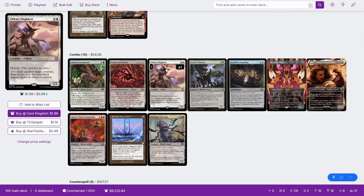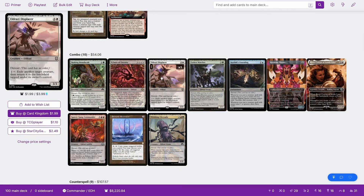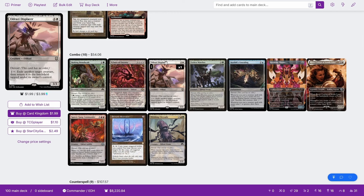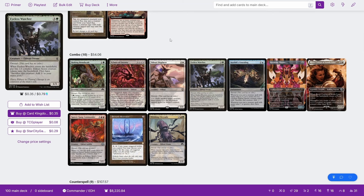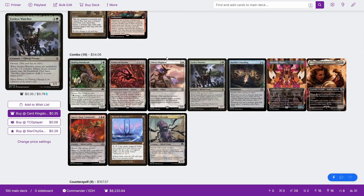Lastly, we have Eldrazi Displacer. The awkwardness is that it's blinking creatures, most of which have cast triggers, so it doesn't work with most of them. But it does work with Eyeless Watcher — when it enters (not cast), you create two scions. Now, activating the Displacer costs three, and this only makes two. So you need any effect that will double the blink or increase the amount of mana the scions create. If any card increases the scions' mana to 4 instead of 3, you generate infinite mana. If anything increases the tokens generated when Eyeless Watcher enters to at least two more, you get infinite mana and tokens. Any effect that reduces Eldrazi Displacer's cost — like Training Grounds or Forsaken Monument — will allow you to go infinite with this combo.